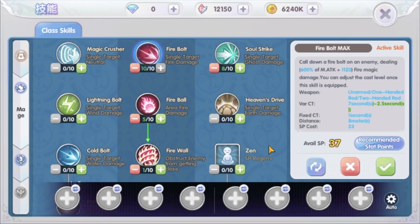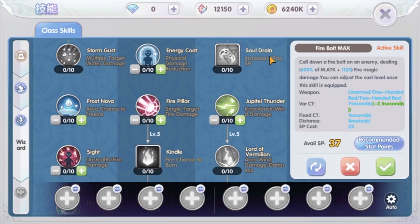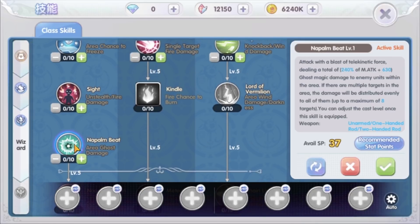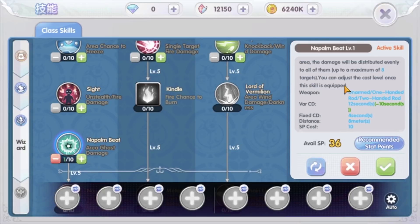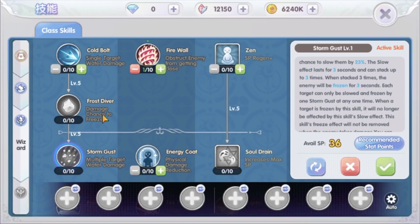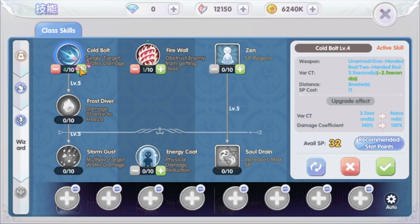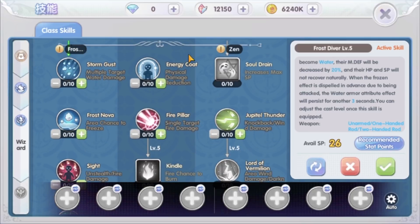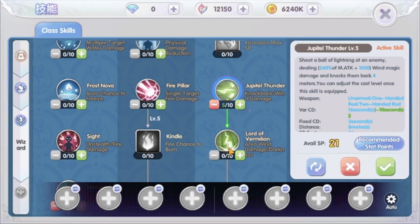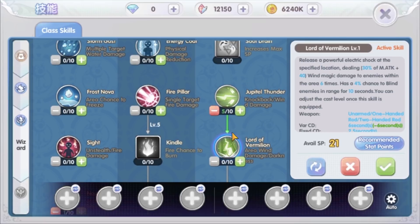Alright, that's it for first job skills. Moving on to the second job skills. We finally get more AOE damage skills at second job. The AOE damage skills are Stormgast, Lord of Vermillion, and Napalm Beat. Napalm Beat has a rather high variable skill cooldown even at level 1, so unless you have enough vigor to reduce the cooldown to 0, using it with a few seconds cooldown will not be efficient. To use the Stormgast skill, first you need to level up its prerequisite skills — Cobalt and Frost Diver to level 5. To use Lord of Vermillion, you need to level Jupiter Thunder to level 5. Similarly, leveling Stormgast and Lord of Vermillion will depend on your vigor stat — we want to use those skills with 0 cooldown.